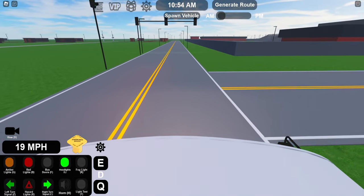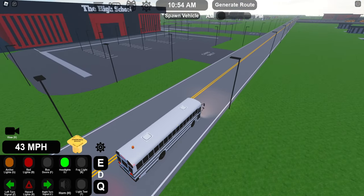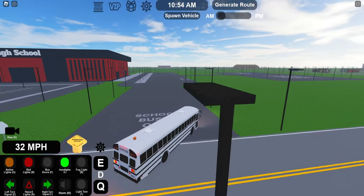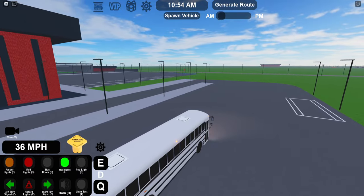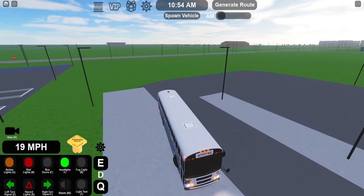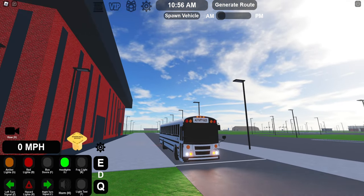Oh look at that — the different cams right there. What do we got, a hood cam? This is actually on top of the roof. Pretty cool. That's just kind of how I look at it, and I know I said that many times in the last video we did on this game. I think mainly people just like it for the variety of buses — this game has a lot of different buses and a lot of different customization options. That might be the only thing it's got going for it. Now how do we open the door? F — there we go.